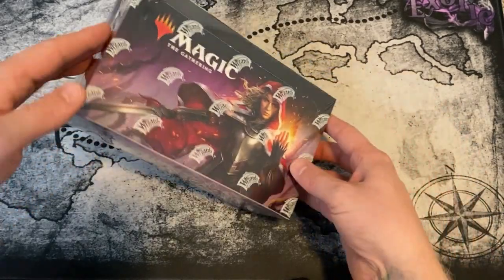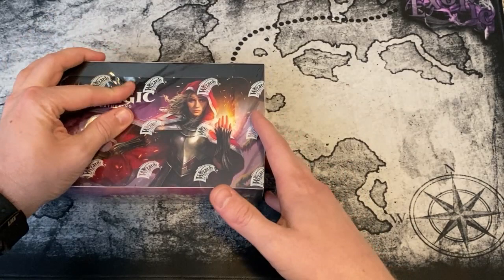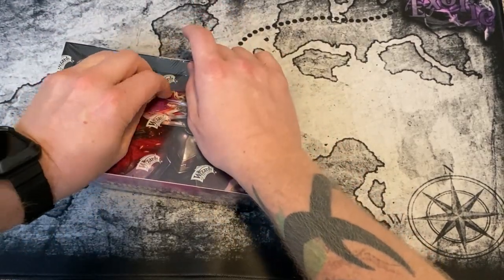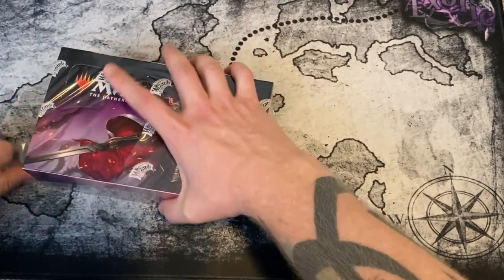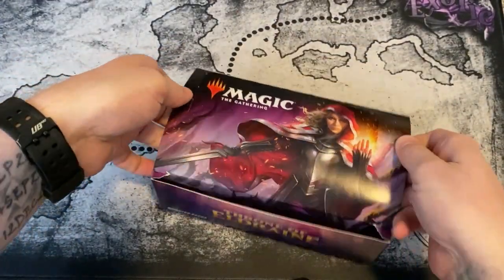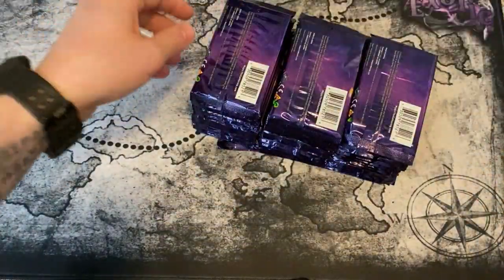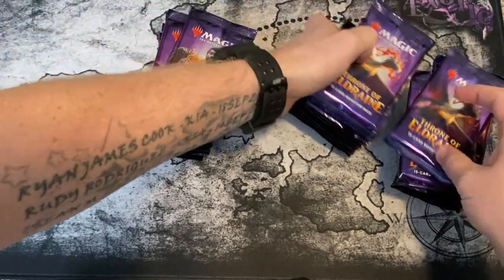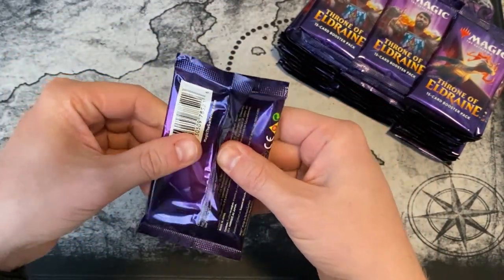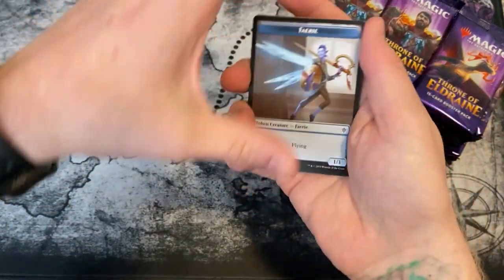Now what will Part Two be? You'll have to wait and see. All I know is this is Part One, so there is another booster box to be opened for Part Two, and all of it is shared between all the different patrons in those specific tiers. Okay, so what are we looking for? Questing Beast, Oko — basically we want mythics, we want foils, and we want really nice altered-border cards.